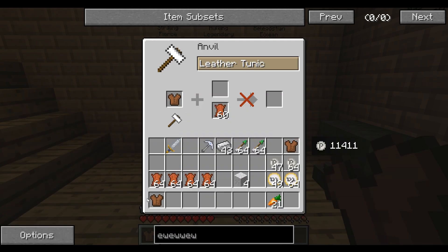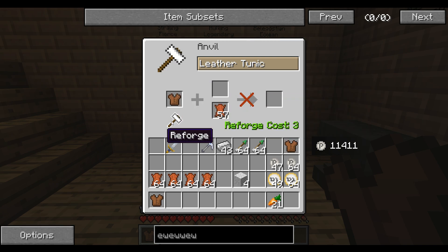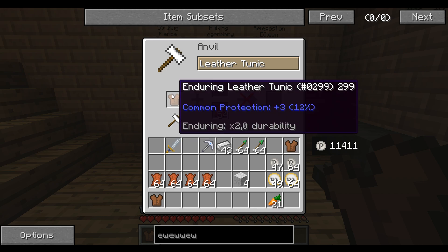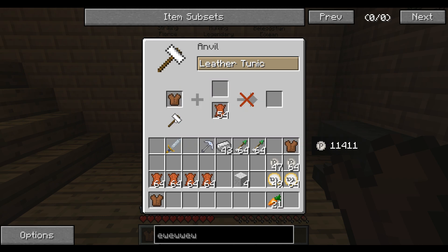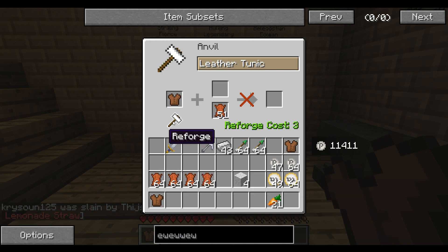If you don't have scrolls — and it will happen a lot — you can go through the painful process of adding this. It will cost you 3 materials every time, and you see every time you use it, it changes. I already have Enduring and Statfest, so I want Erodium, if I can get that.